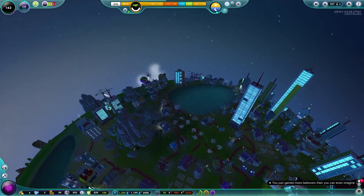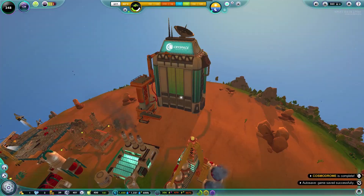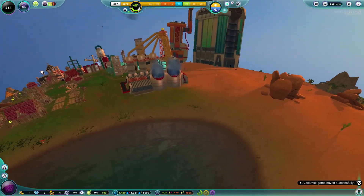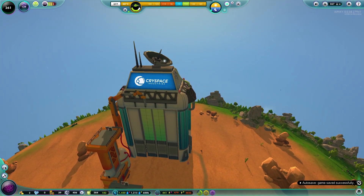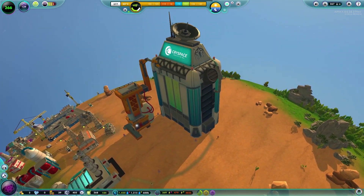I wouldn't mind doing another trade. Where are those Shambhala people? Oh, and the Cosmodrome is done — it is complete! That looks marvellous. That is a massive building — Cryspace Industries, with a pointy satellite dish thing on the roof. It's just a big building with lots of fancy looking things on it.